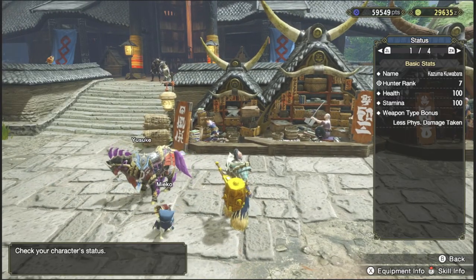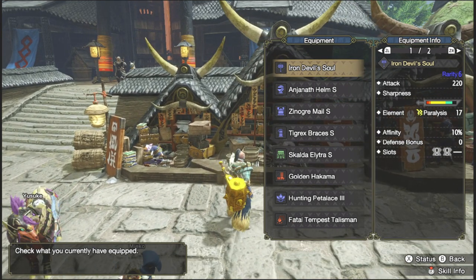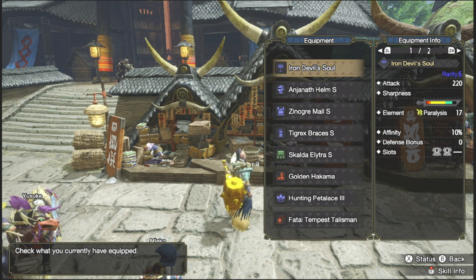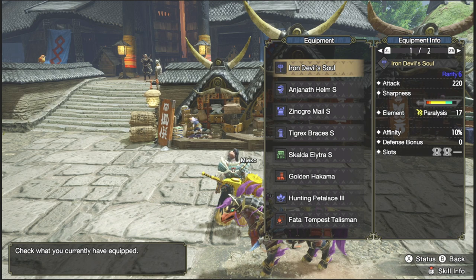Let's go check the weapon I'm using. For the weapon, I have the Iron Devil's Soul hammer. This one only has green sharpness. If you notice the attack power, the raw damage is pretty high — 220 — and it has paralysis, which is really rare for a weapon this strong. But of course, the drawback is the green sharpness. I know a lot of you are gonna get turned off when you see green sharpness, or level one slots. But for a Bludgeoner build, this is a gold mine for high raw damage.